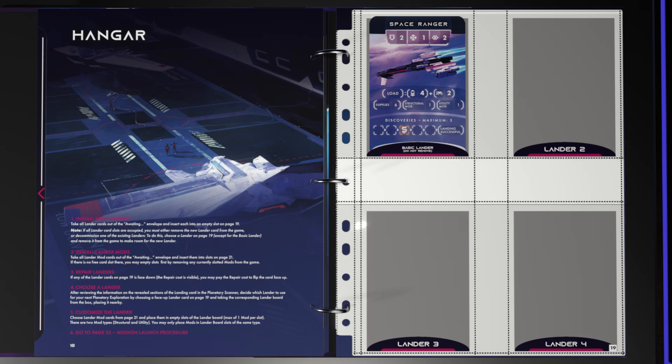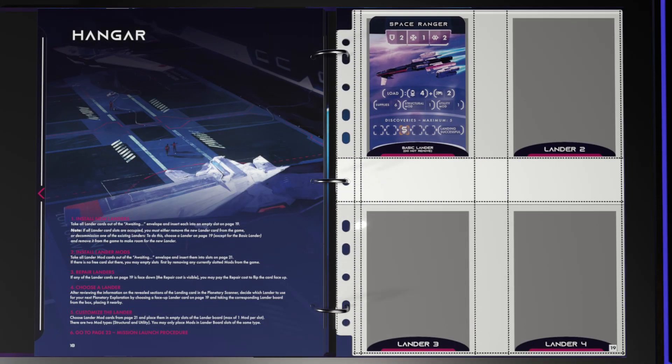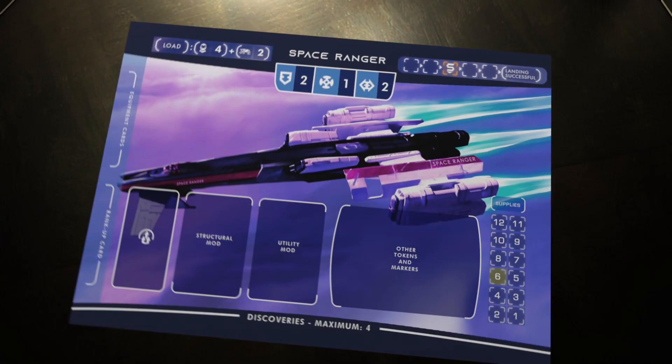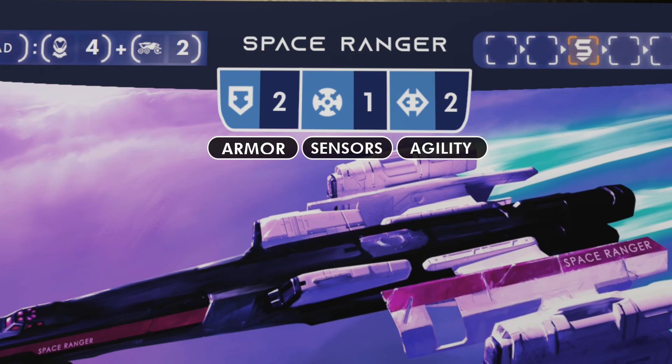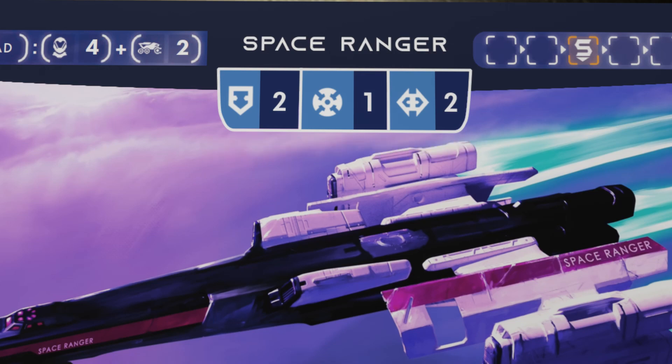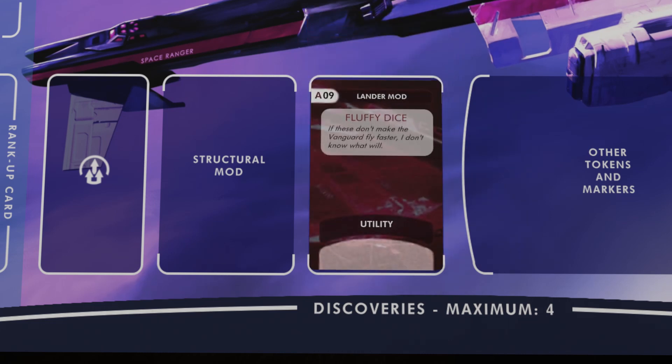And now it's on to the hangar. The hangar has space for up to four landers and over the page slots for up to 16 lander mod cards. If we had any new lander or lander mod cards in the awaiting envelope we'd install them now. If you run out of slots you can discard old cards to make space for new ones but note that the basic lander can never be removed. With only one lander available I'll take that lander board from the box. The stats at the top are armor, sensors and agility. I can customize the lander by taking lander mod cards from the hangar and placing them in slots on the lander board with a maximum of one card per slot. There are two types of mod: structural and utility, and naturally the mod and slot types have to match. Embarrassingly a pair of fluffy dice is all I could afford this early in the campaign.